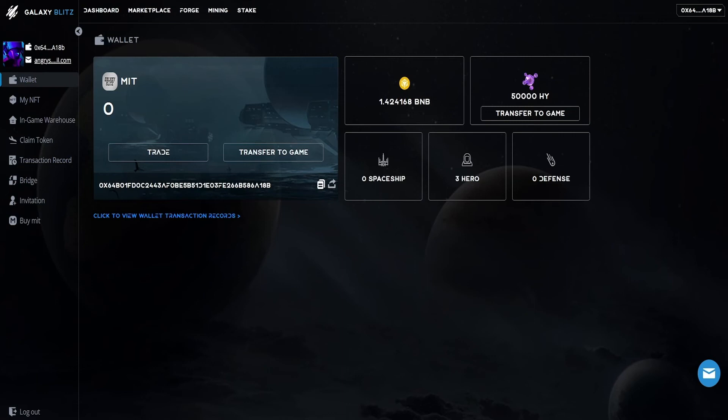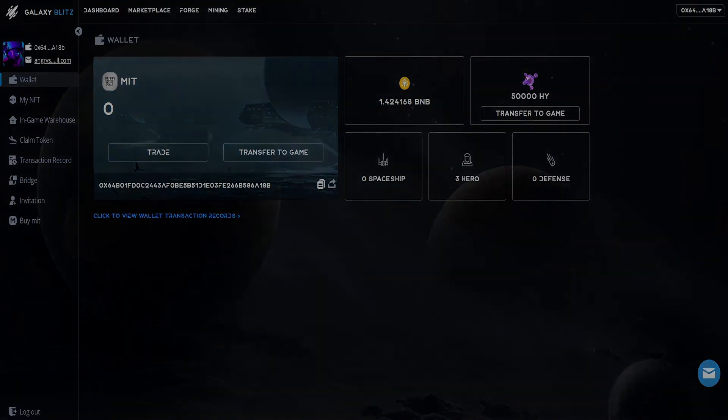Every player that links their MetaMask wallet to the game will receive 1,500 Hydroxyl as a bonus. You will also receive an additional 1,500 Hydroxyl every day from the official website galaxyblitz.com.